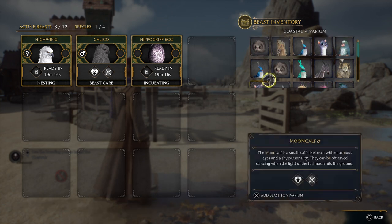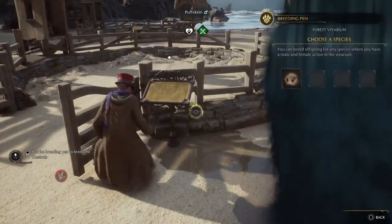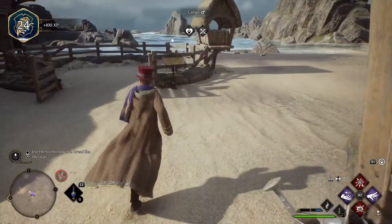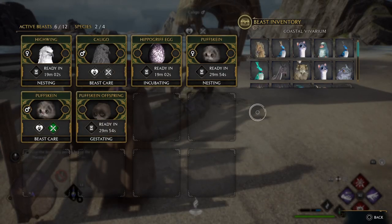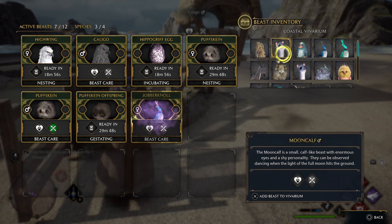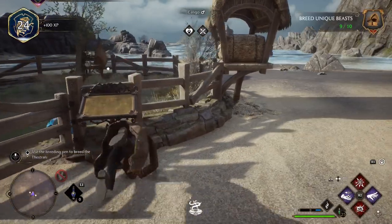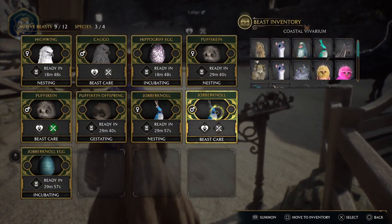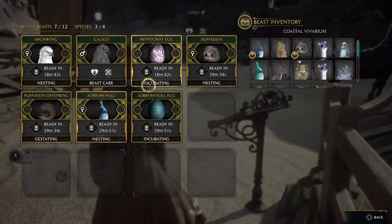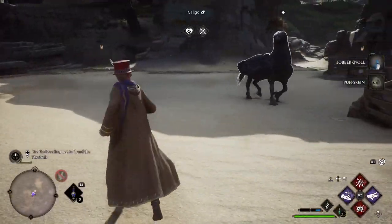We're here and we're going to get a Pufferskein breed. Let's get them in the pen. And then we need to get the Jobberknoll, so you and you. And we've got them. So we need to get the Fwooper left, so we're going to put that in the other den.